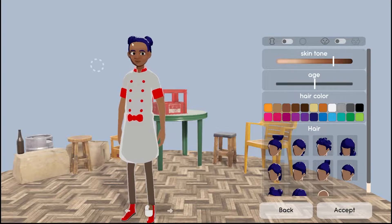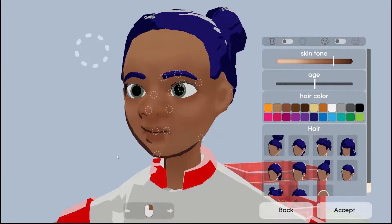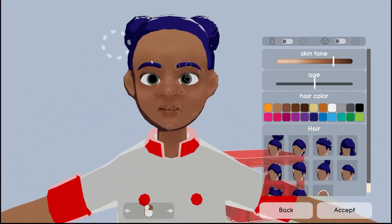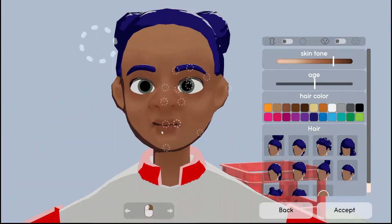I wish there was just a tad bit more customization to the face. I'm seeing options for nose width, eye width, and eyebrow thickness — this is cool. Some of these I'm not quite sure what I'm doing when I click on them. I want to be able to change the color of my eyes but I can't, but that's fine.